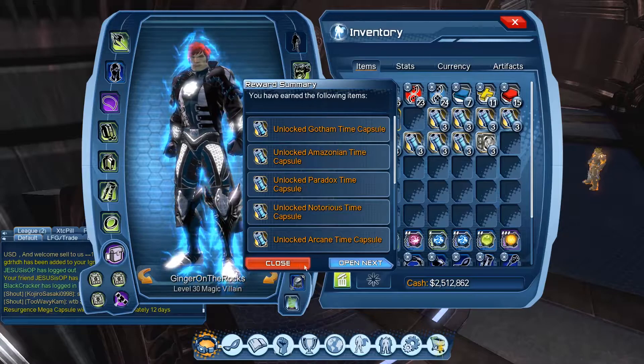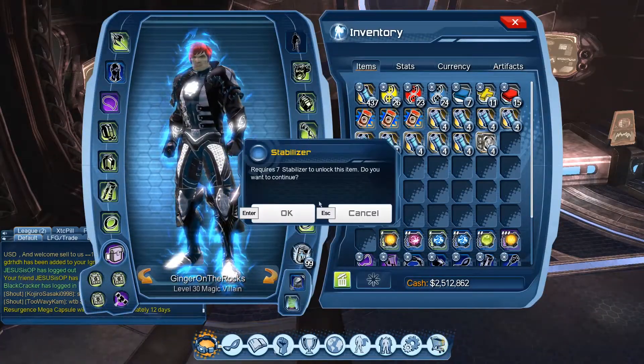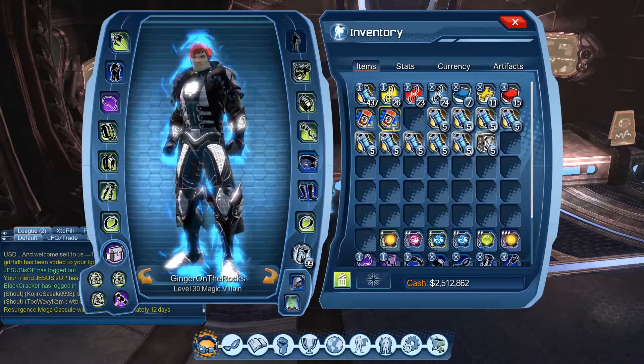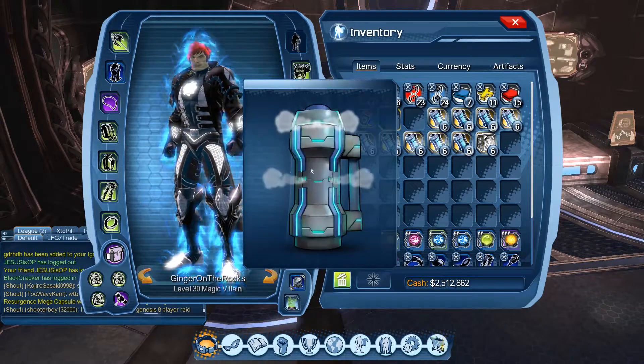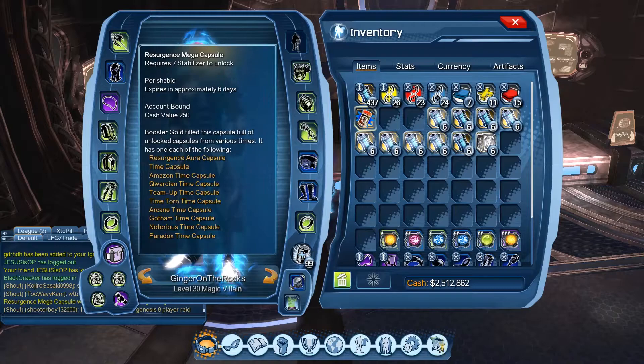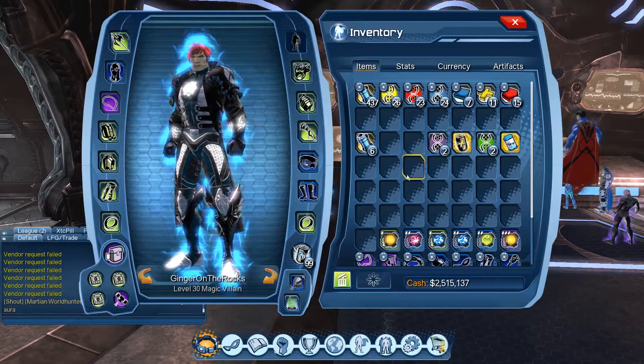Anyway, that's it for the progress update. Let's go ahead and get started. The resurgence capsules themselves are not stackable, which kind of sucks - they fill up your inventory pretty quick. It almost makes me uncomfortable opening these. This is five months worth of running that daily. All these stabilizers - it's worth it, I know, but my god, I'm cringing opening these.